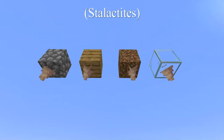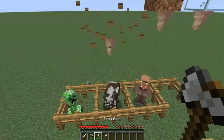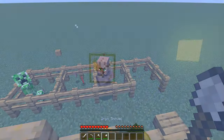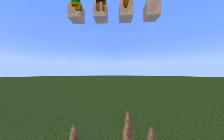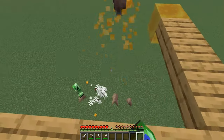A partial block called pointed dripstone is used for stalactites and stalagmites. Downward-facing pointed dripstone can be attached to the underside of a block, but if their support is broken, they become gravity affected and will fall, damaging mobs that they might hit. Likewise, upward-facing pointed dripstone will deal additional fall damage to mobs that drop onto it.